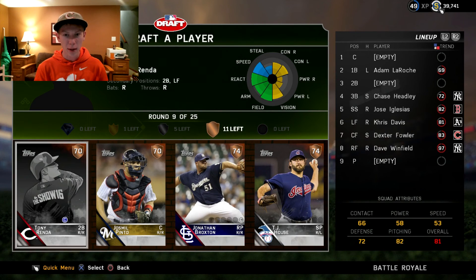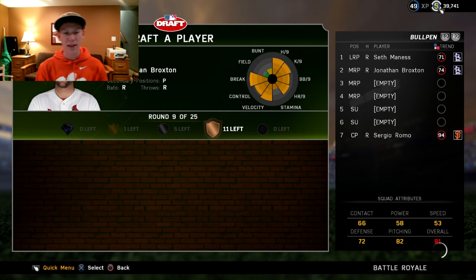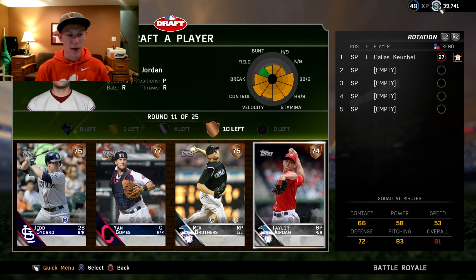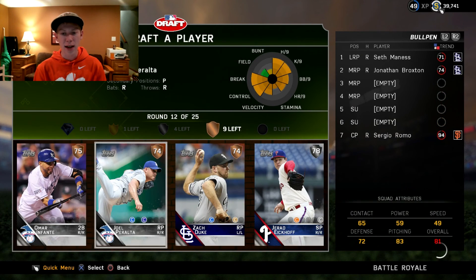We still don't have a starting pitcher, and I'm not going to draft one there. We're going to take Jonathan Broxton, and unfortunately now we will get our first starting pitcher in Dallas Keuchel. That is not how I wanted that to work out, but I guess it does and we move on and we'll have to deal with it. Hopefully we can get him every single time.